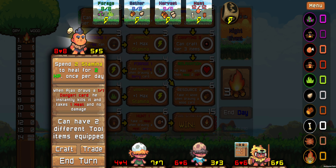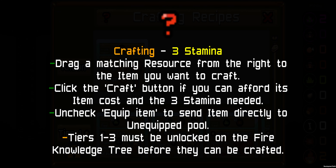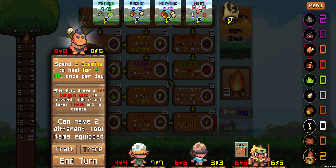First off the bat, you'll notice that we've got no buttons for our forage, gather, harvest, and hunt actions. They are now card sliders up top — you just slide down whatever action you'd like to do, including the investigate fire action. This adds a little bit more tactile feel and less just button pushing. We do still have the craft and trade buttons, which you can bring up as normal.